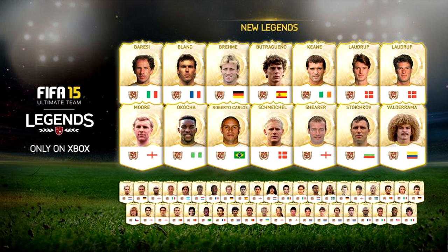The next new feature is the new legend cards. There are more legend cards now — the FIFA 14 legends are going to be in FIFA 15 as well, so altogether there are 55 legend cards. The main new additions are Bobby Moore, Acosta, Roberto Carlos, Schmeichel, Shearer, Valderrama, and the Laudrup brothers. Those players are going to be beasts in my opinion. It gives you a wide variety of players to choose from rather than just Ronaldo, Messi, or Ibrahimovic all the time, which will make the game more entertaining.